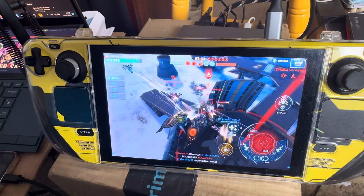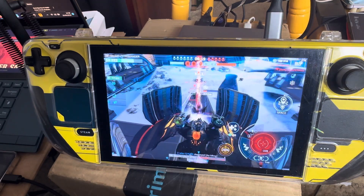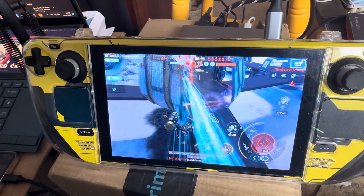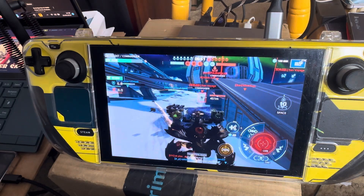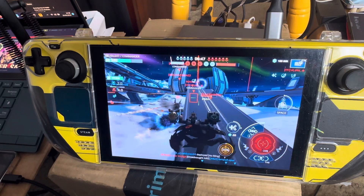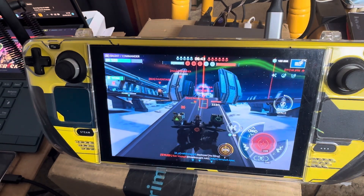The best weapons for Emoji are the Hazards, because they fire every three seconds — I think it's three or five seconds. The Hazards do quite a lot of damage. You can also put the Hazards on Scorpion.